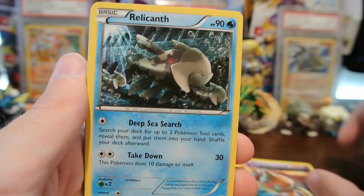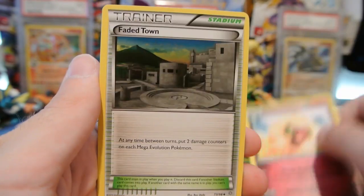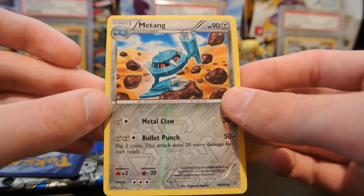Now we have a Baltoy, Relicanth, Inkay, Combi, Oddish, Whimsicott, Faded Town, and Velossom. I'm getting a lot of Velossom in the packs that I'm opening, which is kind of weird. My reverse is a Metang, which I do already have — that is an uncommon. And my rare is a Registeel, regular rare.